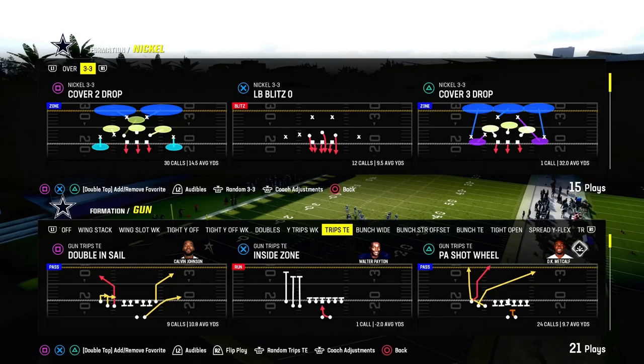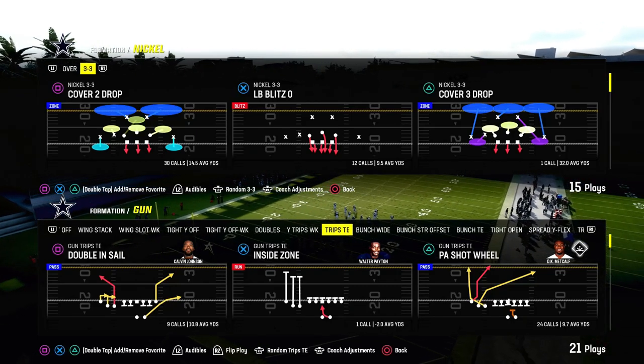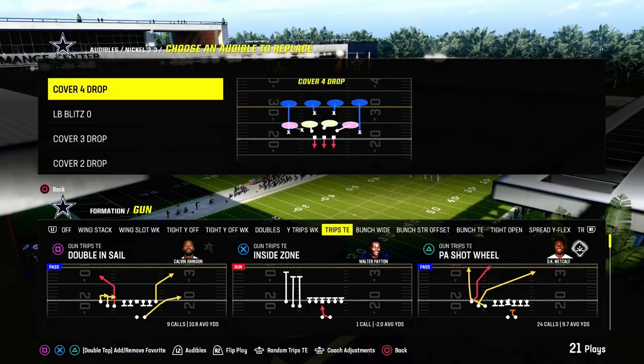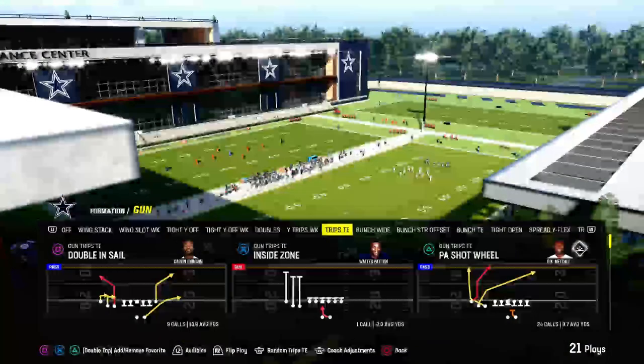Today we're going to be talking about one of the best short yardage passing concepts in Madden 24, and it comes to us out of the trips tied-in formation, which you can find in the Green Bay Packers offensive playbook.